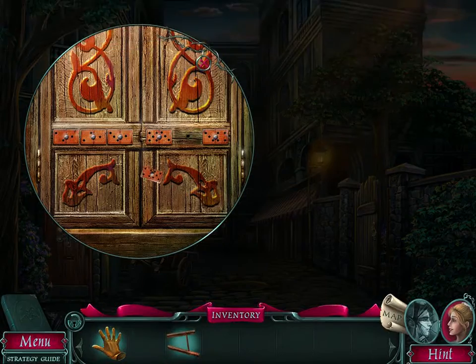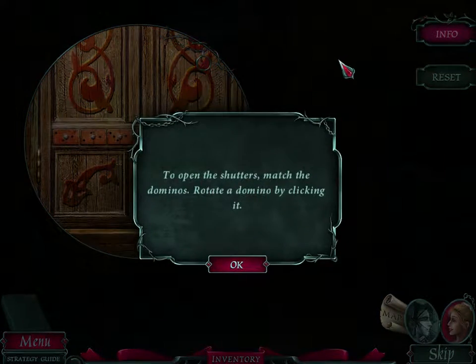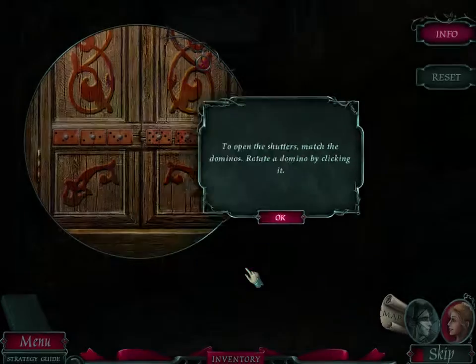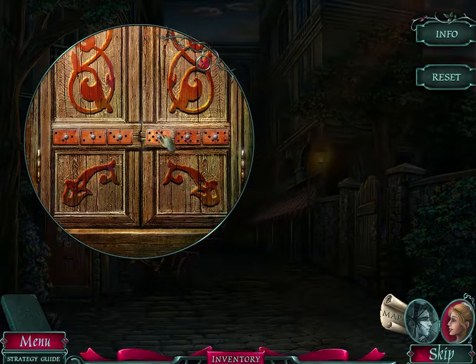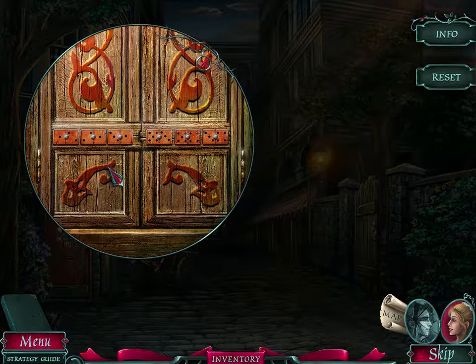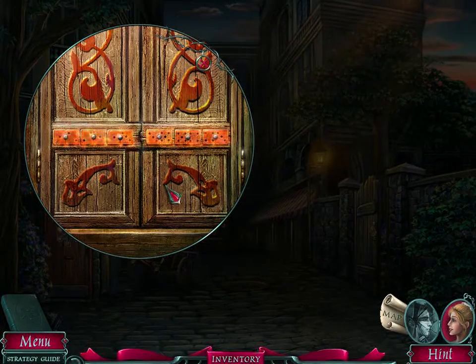We have a domino. To open the shutters, match the dominoes — rotate a domino by clicking on it. This reminds me of playing the game Dominoes, but I never quite understood that game. The only time I understood it was when I was playing it with my grandmother — she understood how to play it. There we go.